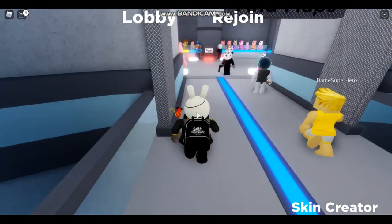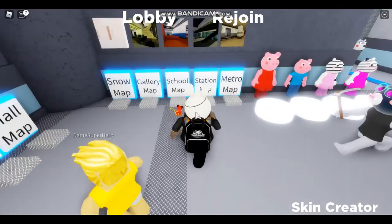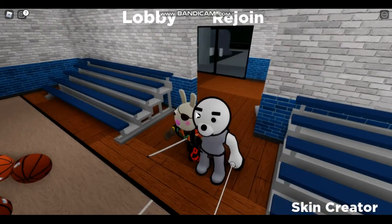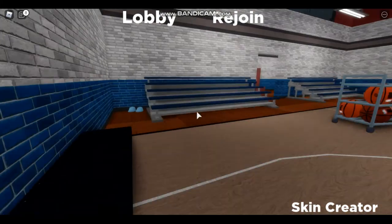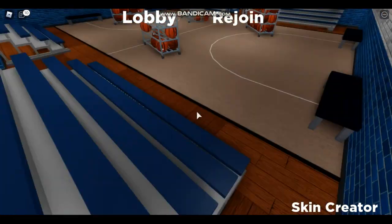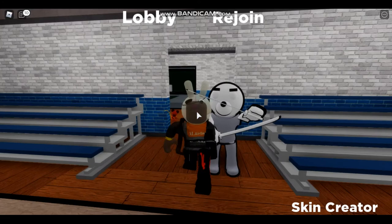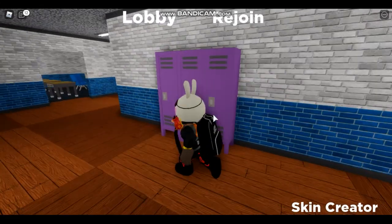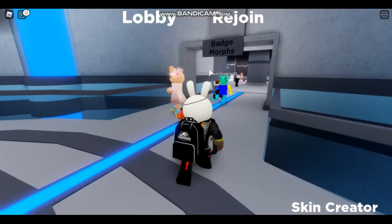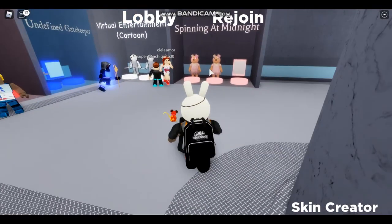For the ballerina, you gotta go to the school map, then go to the gym and go to where these shoes are. Just walk on them until you get the badge. Once you get the badge you should have access to the ballerina skin — or the Spinning at Midnight skin. Let's go take a look at her jump scare.